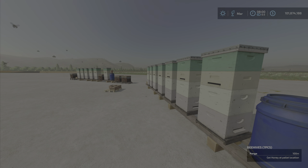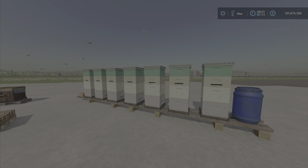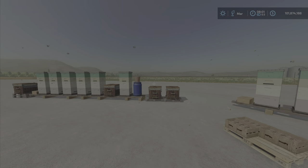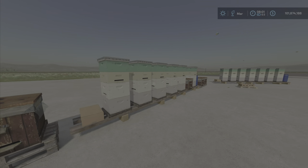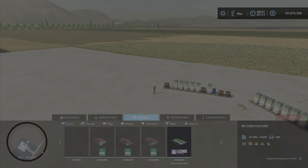Hello everybody, Loony Farm Guy here. It's a new mod test for Thursday, August the 4th. This is Beehives Pack by Zoli 708 — 0.44 megabytes to download. The slot counts are nine and six, and it's a pack of two beehives. You'll find them under Animals and Bees in the shop.